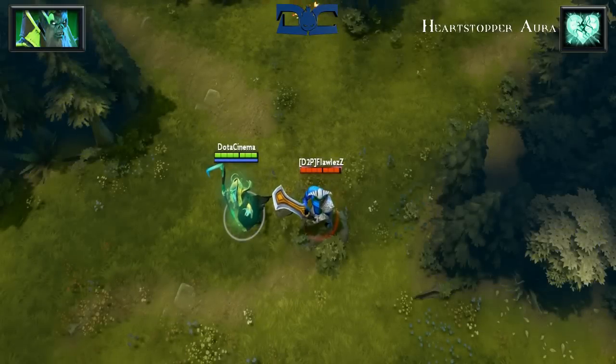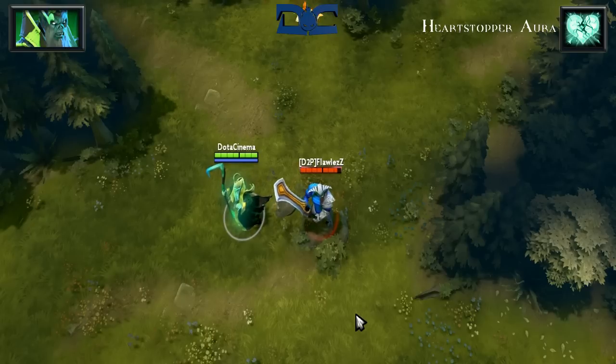Heartstopper Aura is a very interesting passive ability that at level 4 deals 1% of the max HP per second of targets in range. The range of this skill is 1000. Keep in mind that this counts as negative regeneration, so dreams of this cancelling portal keys are unfortunately put to bed — no pun intended. Okay, it was intended.